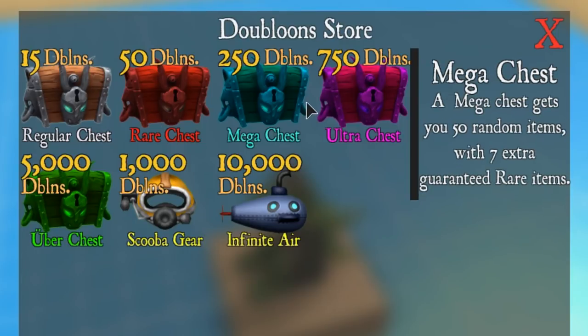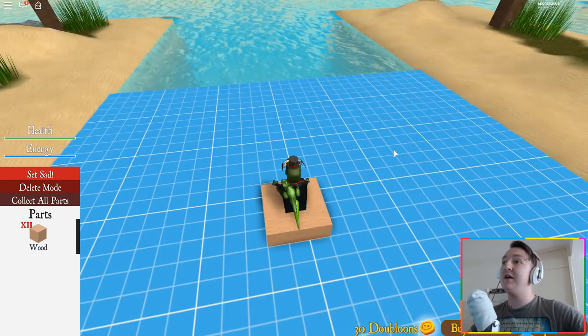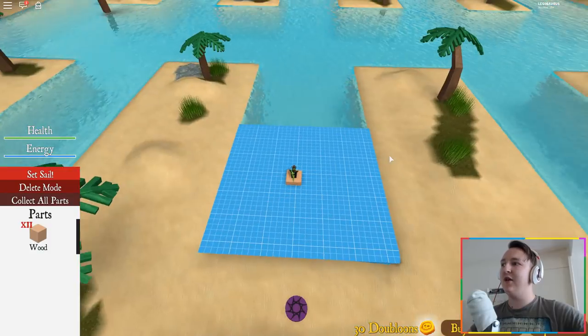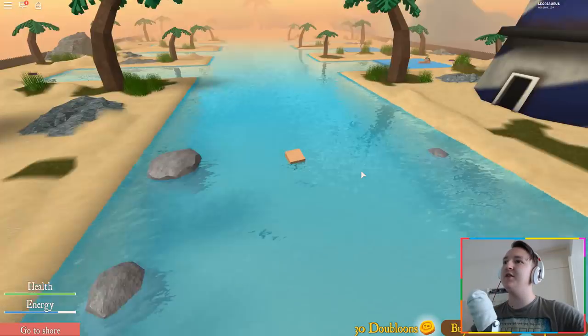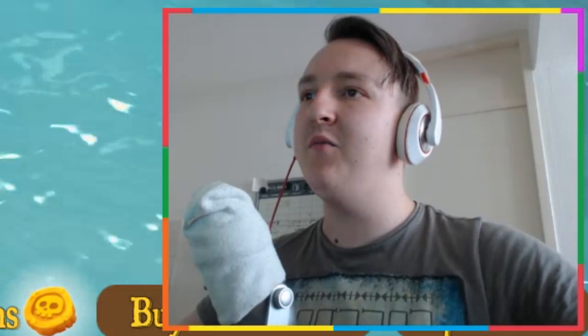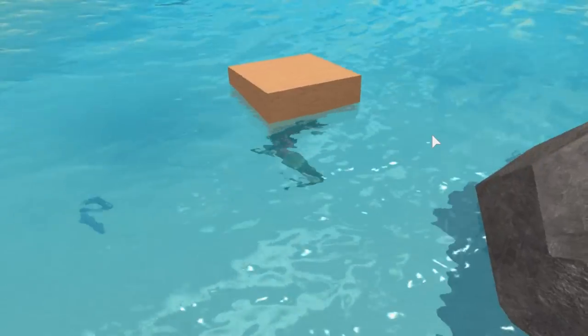You can buy a chest from the open store. I have to admit it's a bit too similar to Build a Boat for my liking, but I like the style - it looks different. I'm going to go and see what happens underwater. Wait, they actually have actual water! Like real water. In Build a Boat it's just a block that's blue colored, but here you actually have water.